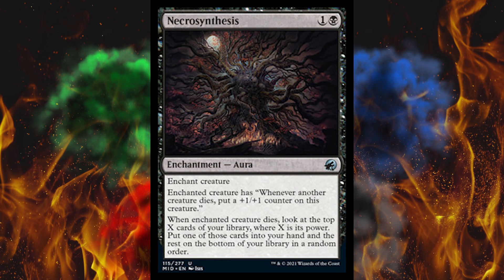Next up, Necrosynthesis — a 2-cost black enchantment aura. Enchanted creature gains: whenever another creature dies, put a 1-1 counter on this creature. When enchanted creature dies, look at the top X cards of your library where X is its power, put one of those cards in your hand, and the rest on the bottom in a random order. It's kind of like a scry with a card draw that scales to the size of the creature. Not the most amazing card, but still good.